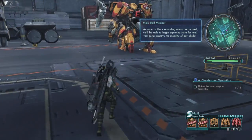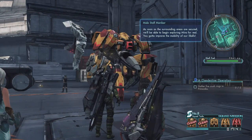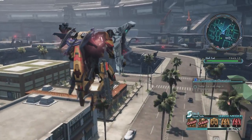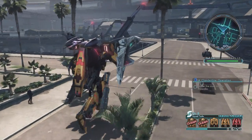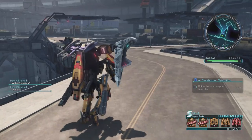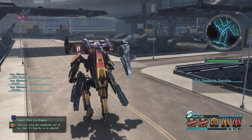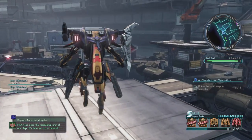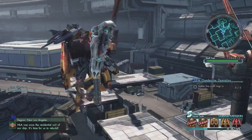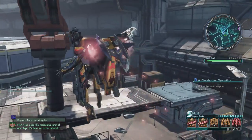Now all that's left is for you to head down to the hangar and receive your very first Skell, free of charge. Phew, we got there in the end. Stay tuned for more handy guides for Xenoblade Chronicles X coming to you at some point in the near future. Thank you so much for watching. If you like this video, then why don't you grab that subscribe button and junior birdman the heck out of here, and be sure to check out nintendolife.com for all sorts of lovely Nintendo-related content. Thank you again for watching. Bye bye.